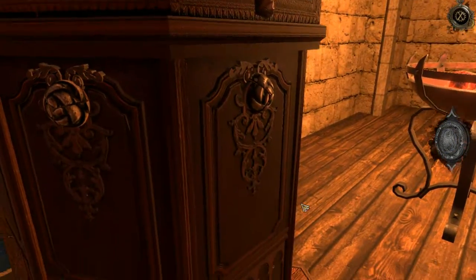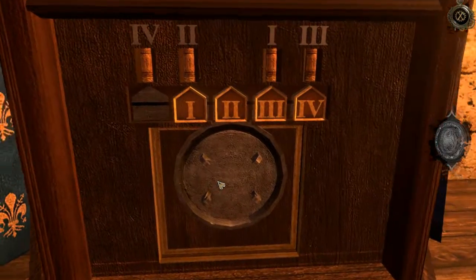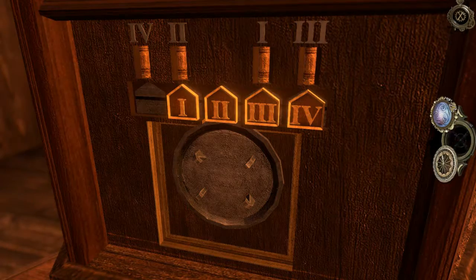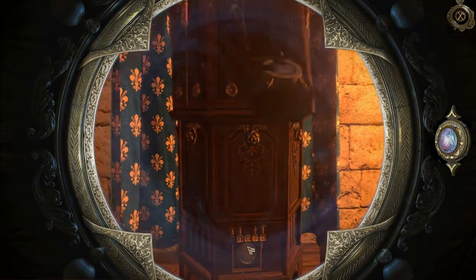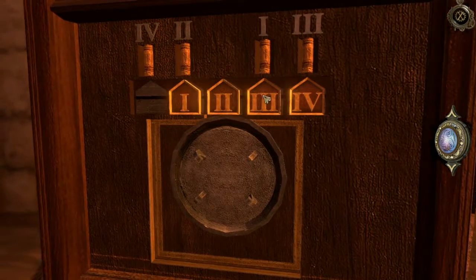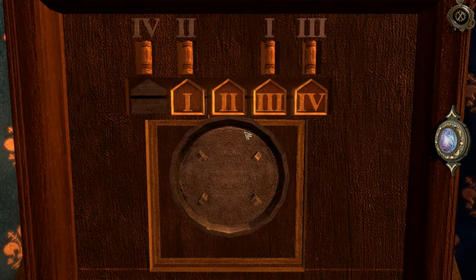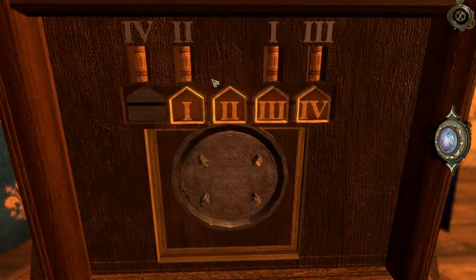We have a thing that goes down and a thing that goes up — one, two, three, four — and we've got one, two, three, four. Let's go down there. It looks like these slide. It looks like something's meant to go in there — one, two, three, four. Looks like we might have to try to line these guys up with those guys.